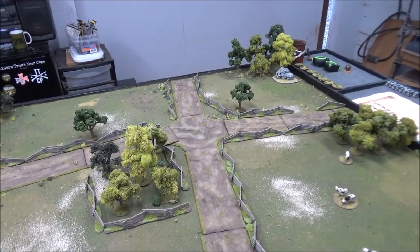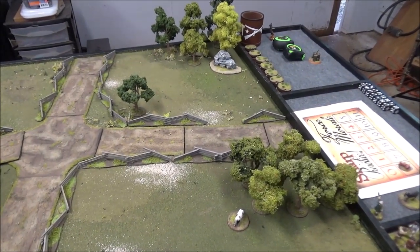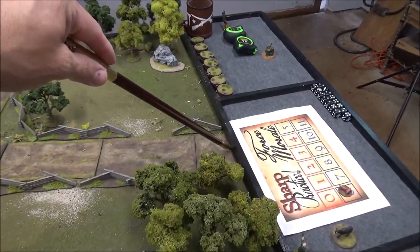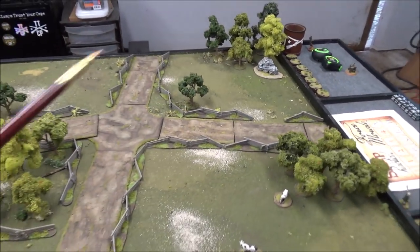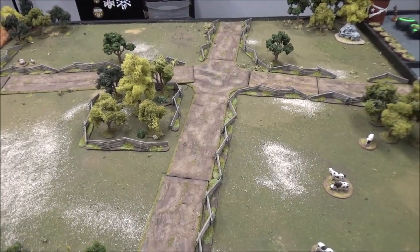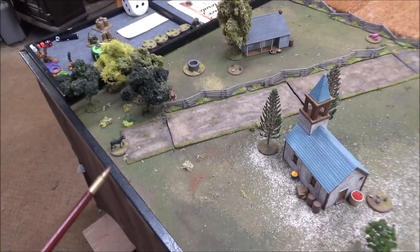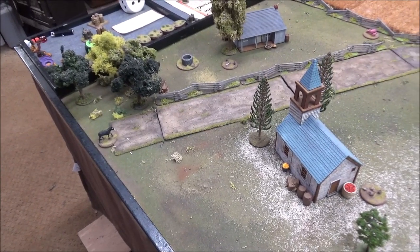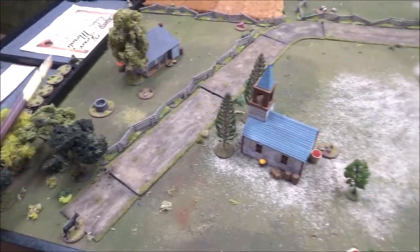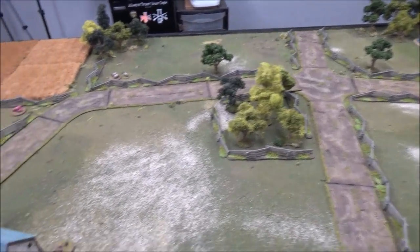Deployment: the British will deploy their entire force from the eastern road, starting over here. Similar to the escort duty mission in the rulebook, we're going to start the entire force on the board. They'll get three moves, with the deployment point considered here, and they can stack up units along the road in column while skirmishers deploy as normal. The extra moves help them get organized before getting peppered by rifle fire from the continentals. The rebels will be deploying over here as normal — they're not considered defending, so they don't get the extra six inches from their deployment point, which should help slow them and give the British time to form a coherent formation before making their move on the church.